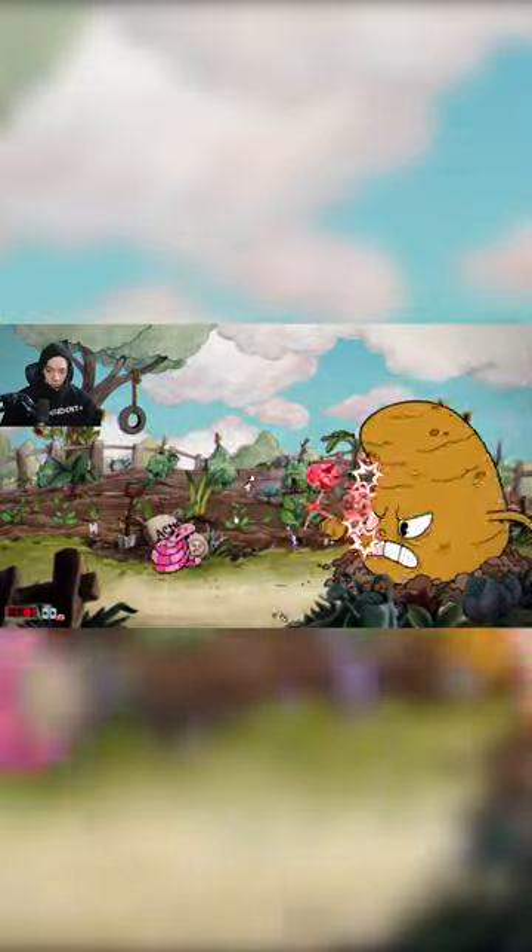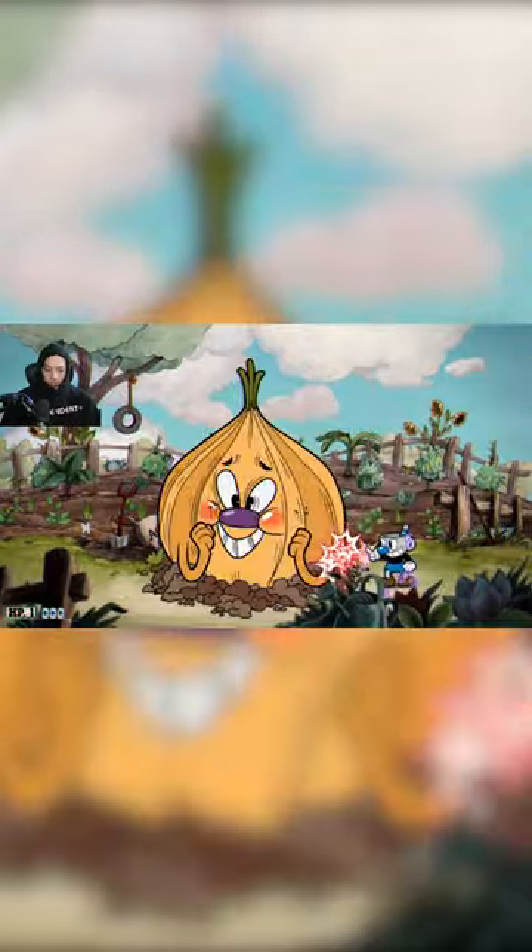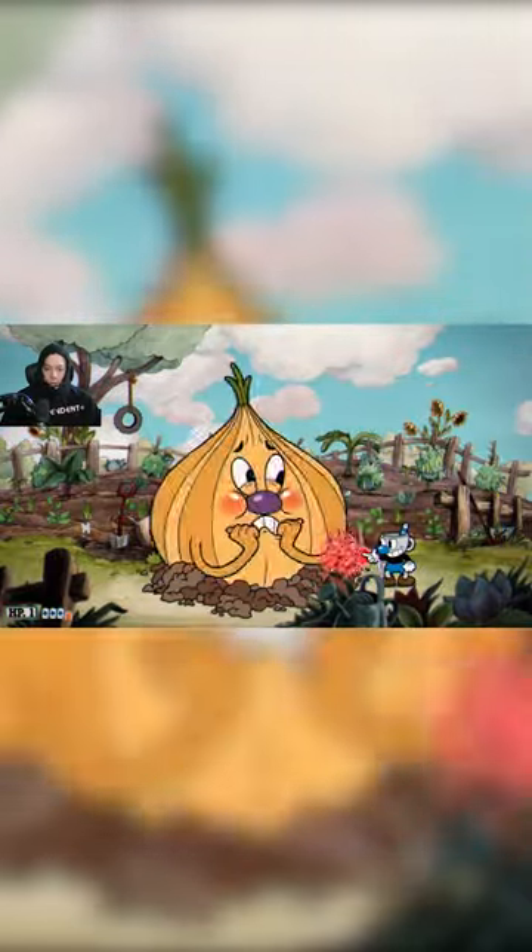But hey, we're back with another round. Today we're going to start the Cursed Relic ones with the Root Pack. What the Cursed Relic is, is every time you shoot, you just get a random weapon and you always start with 1 HP. So I'll be beating every boss with this weapon — 1 HP, I can't get hit.